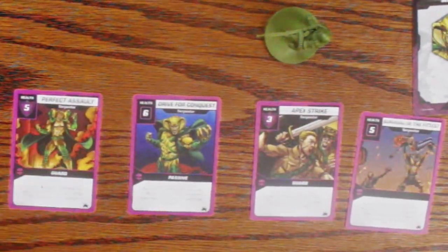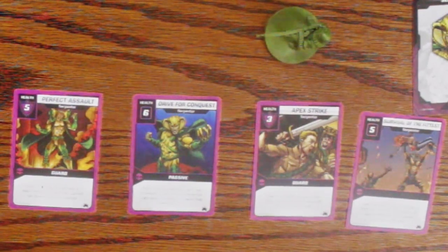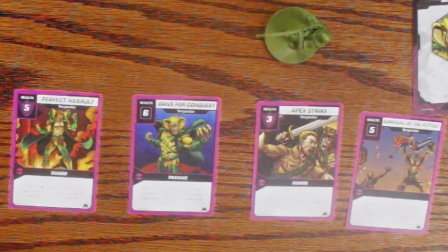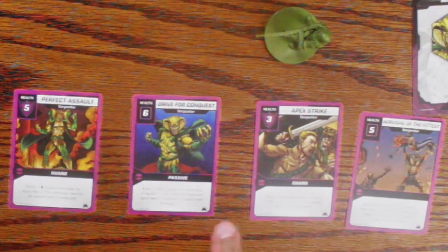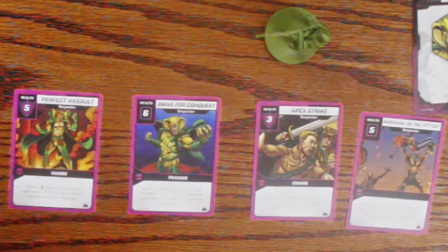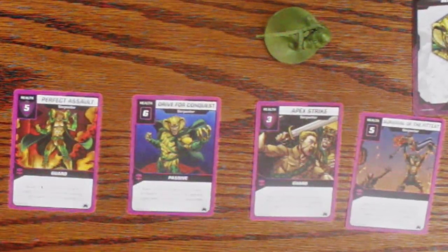This one's double guarded, so you couldn't just kill it right away unless you had something that could ignore guard. It's still six damage. This card says 'drain — deal free damage to each hero; this damage cannot be prevented in any way.' And we also have a card that deals four damage to each hero — this damage cannot be prevented either. So Serpentor is pretty nasty.